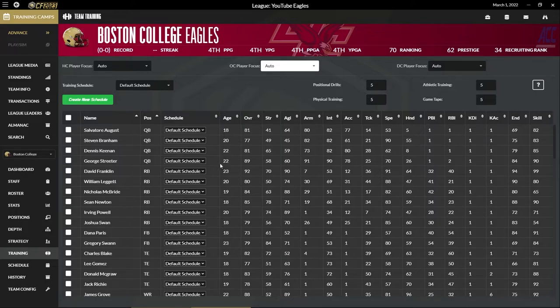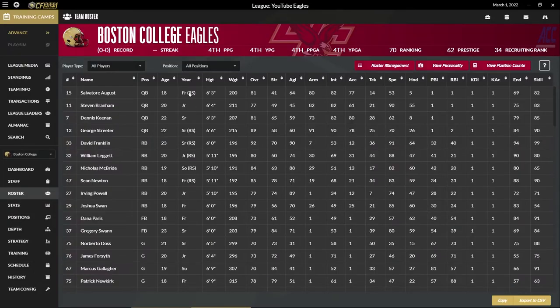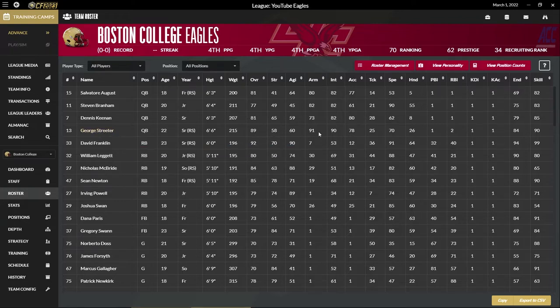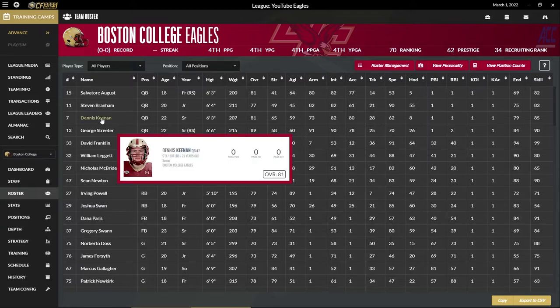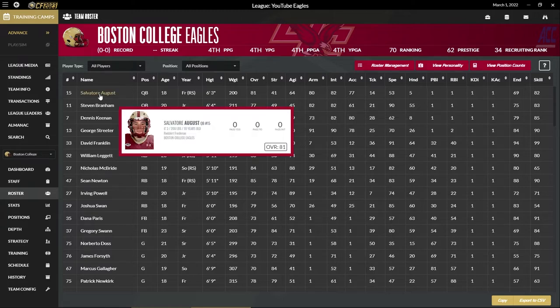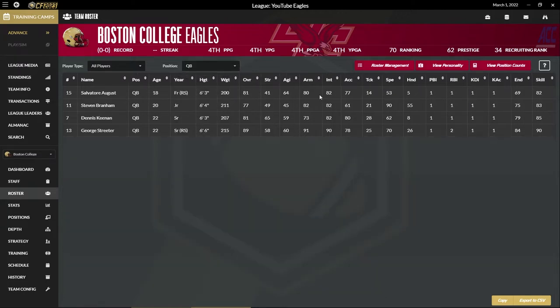Let's look at our roster. We'll go position by position, and that may help us figure out what we need in recruiting. We've got George Streeter, our senior redshirt starter — 89 overall, 91 arm, 90 intelligence, 78 accuracy. We've got Dennis Keenan, another senior — 65 strength, 73 arm, 80 accuracy. Not as strong an arm, but more accurate. And Salvatore August, who's likely our quarterback of the future — 81 overall, 82 intelligence, 77 accuracy. He's the redshirt freshman.